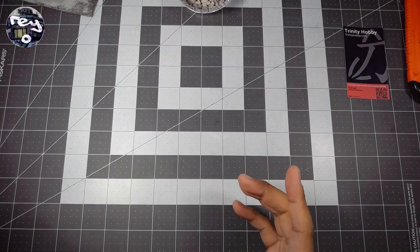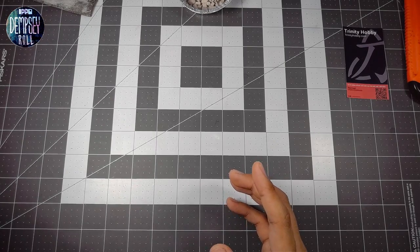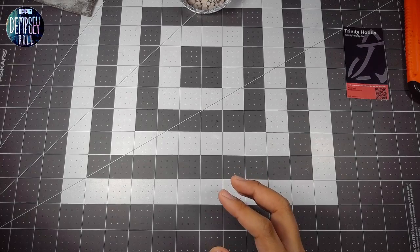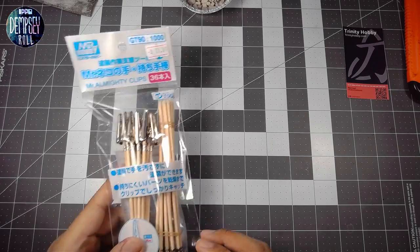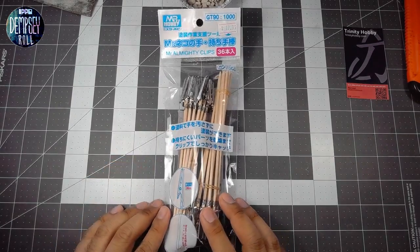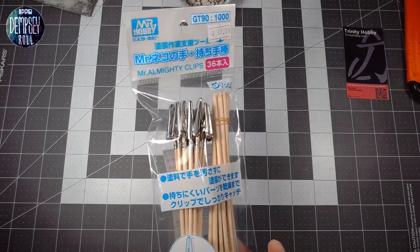This is my second Vallejo Game Color and I like it — I think it's pretty good. I'm not particularly picky about my hobby paint. I figure they're all usable to some extent, so long as they're not like the dollar store stuff — that's just a totally different formulation that's not really good for hobbyist-level stuff. And we got some Mr. Almighty Clips — the Almighty Clips! Just like Bob Ross, he's always saying 'Almighty' — 'This Almighty Tree.'